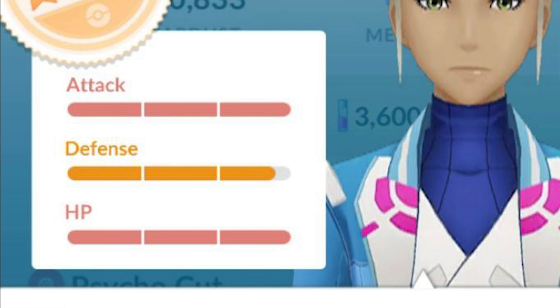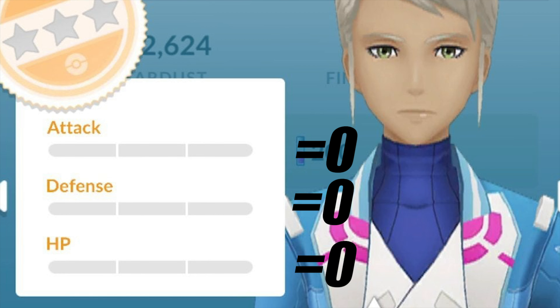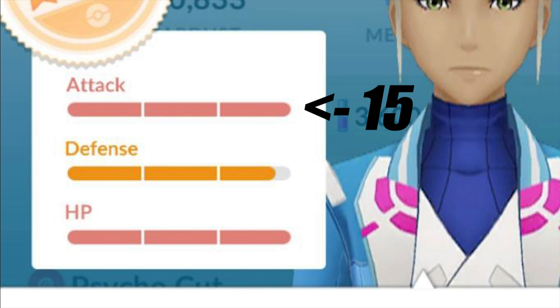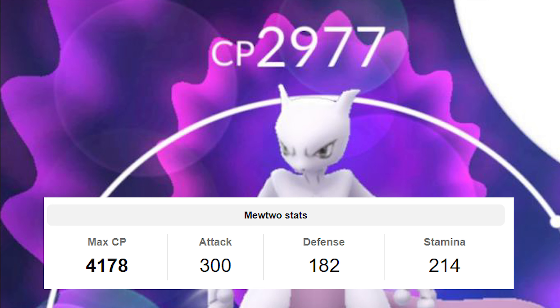IVs work by adding one point of stat for every IV you have. The IV column is out of 15, so if it's completely full it has 15 of that stat; if it's at zero it has zero IVs in that stat. IVs add to the base stats. For example, a Mewtwo with 15 attack IVs — Mewtwo's base attack is 300 — so you add 15 to get 315 attack. This also works for defense and stamina for all species.